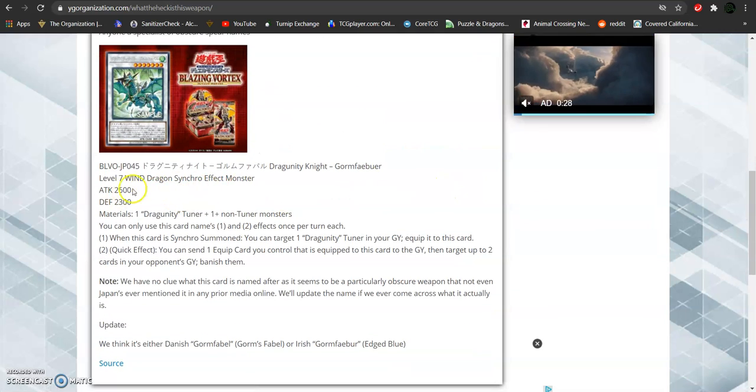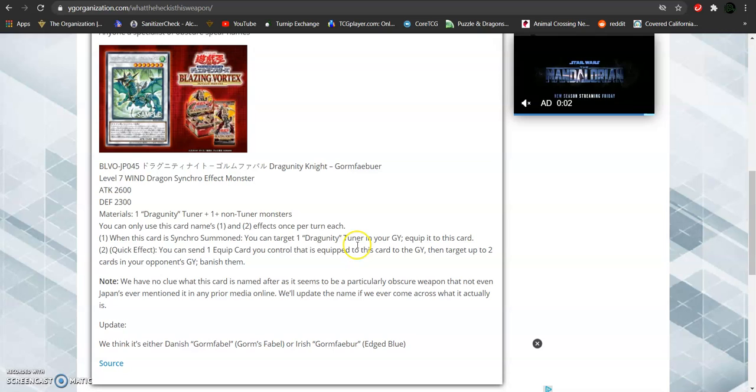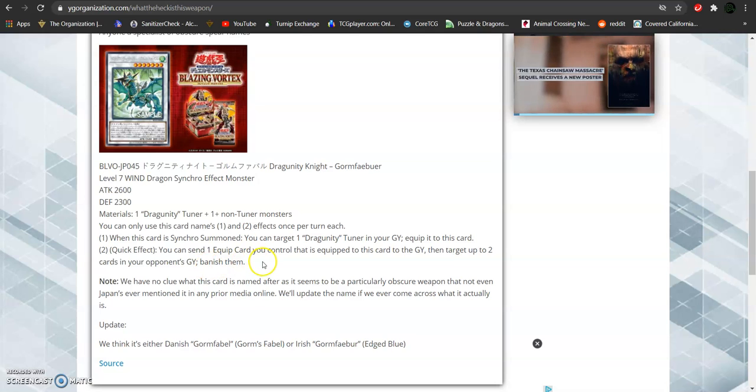This is a level 7 wind attribute dragon type synchro monster. It has 2600 attack and 2300 defense. In its requirements, one Dragunity tuner plus one or more non-tuners. You can only use this card's first and second effect once per turn each. When this card is synchro summoned, you can target one Dragunity tuner monster in your graveyard and equip it to this card. Second effect, quick effect — you can send one equipped card that is equipped to this card to the graveyard, then target up to two cards in your opponent's graveyard and banish them.